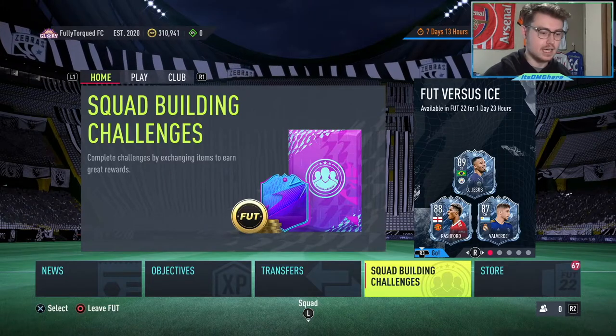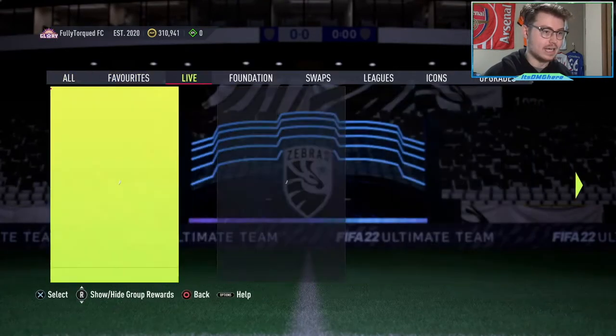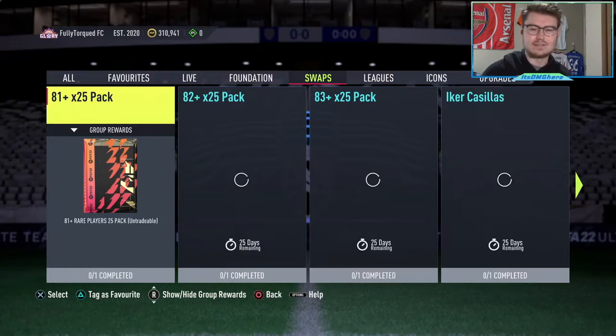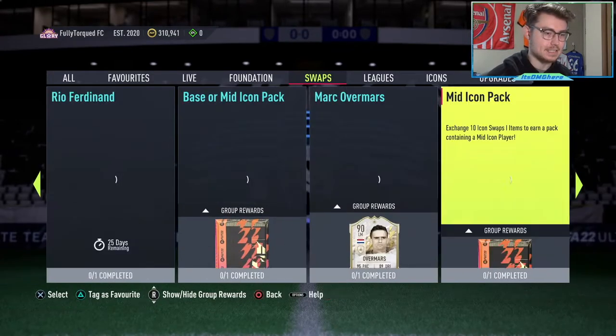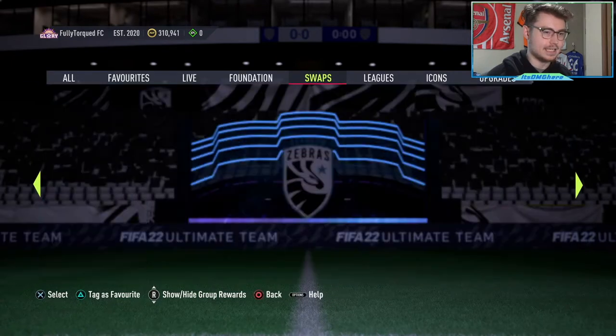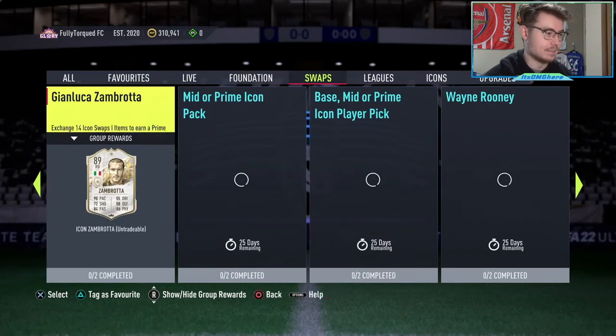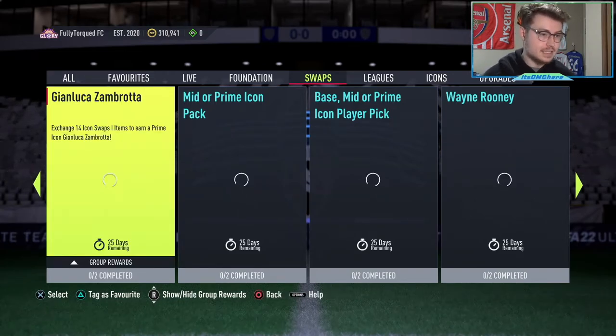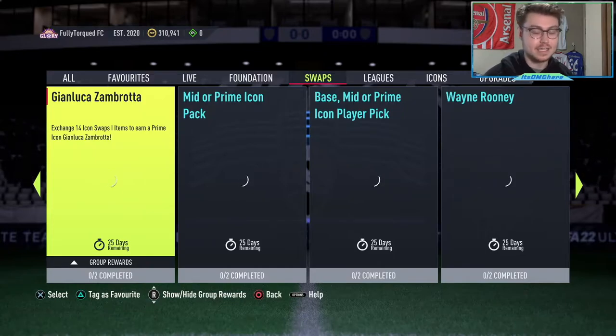First things first, let's talk about the ones specifically that are actually worth it with the icon swap. Just like always, you are going to have 18 total tokens. There are nine tokens for the next 25 days or so, and then another nine tokens for the next 25 days after that. There are some prime players like Brody here that cost 14 icon swap tokens. That means you're not going to be able to get Zambrota until the next set of nine tokens comes out. I believe it is January 10th when the second set of icon swap tokens, the last nine, come out.